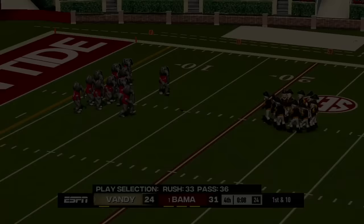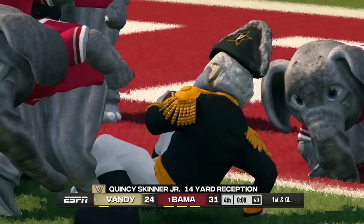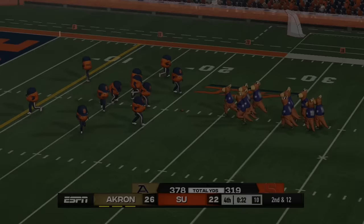Vanderbilt plays their first game heading southeast to face Alabama. With eight seconds left, Vandy needs a touchdown on one play — they get it off but are tackled at the inch-yard line. Vanderbilt is gone after one game; Alabama adds a little bit of land.